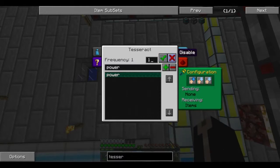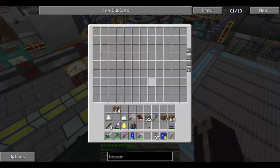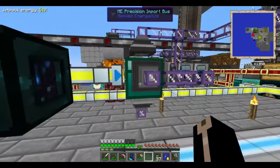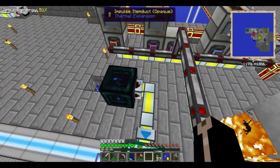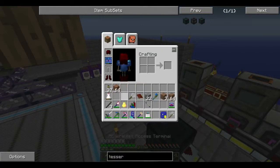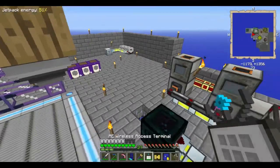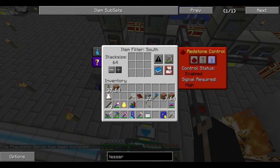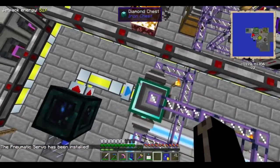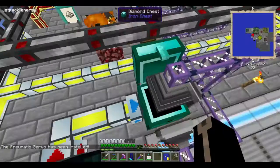Send it to output. I wish you could look at the quarry and it's like, oh I've got items trying to get through but I can't do it for some reason. That'd be really helpful. I want a servo to see if it needs power to pull items out. I don't know if the quarry auto outputs or not. Nothing happening. Interesting.